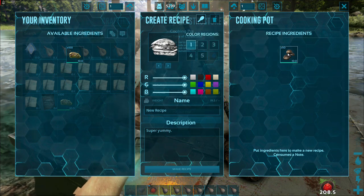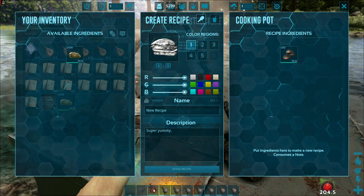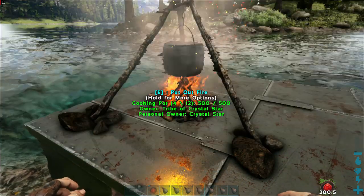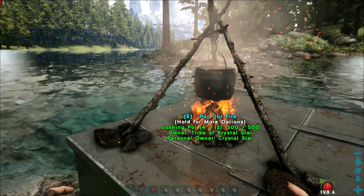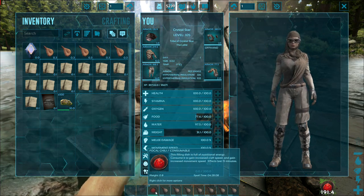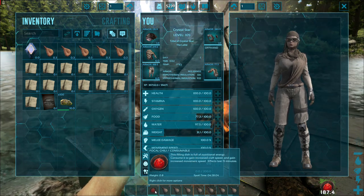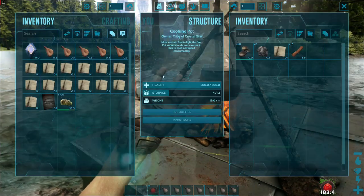I still have my focal chili on. For those of you that don't make recipes much - with focal chili, the point of it is actually pretty simple: it increases your crafting speed. So if you're ever crafting something, always take a focal chili because it'll increase it like 50 percent, give or take, which is pretty awesome.